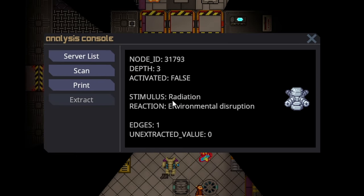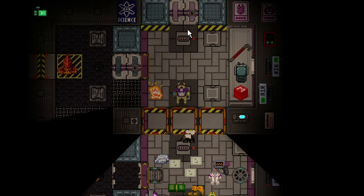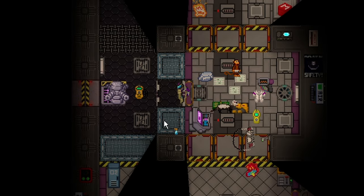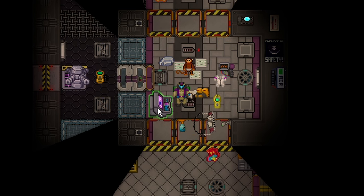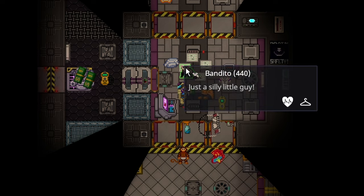We are on depth three, edge one - another dead end. The stimulus is a level depth three environmental disruption, which can be very dangerous. The stimulation is radiation, which is not always easy to get. However, due to salvage being our best friends, they have given us Artifexium in a spray bottle. So all you have to do is take your spray bottle with the Artifexium and spray it. We got lucky - it didn't harm us. I forgot to print off the node - that was 3-1-1. Now we know.